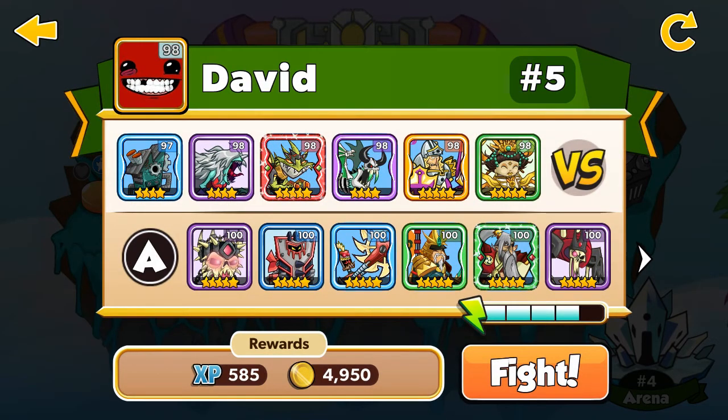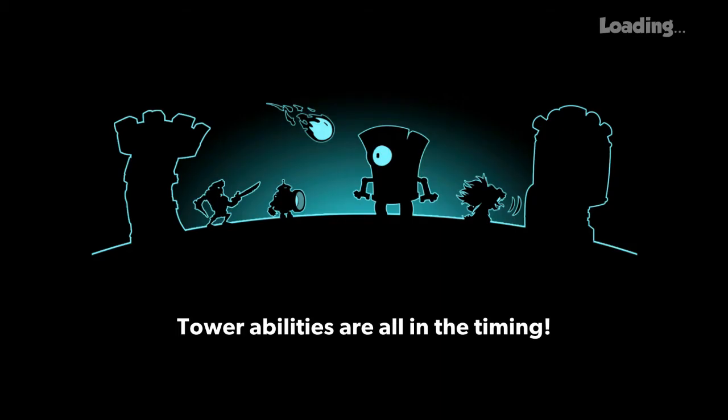David has the factory, 4 stars over 97, and the stun god, 5 stars over 98 — an average of 3 level difference. I should win very easily, let's go.